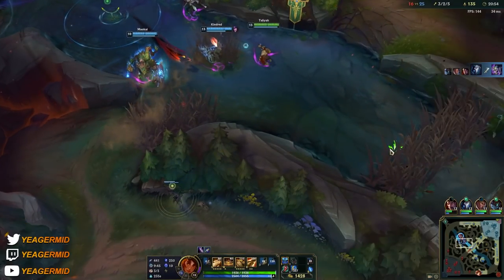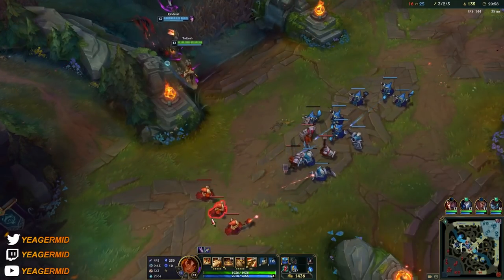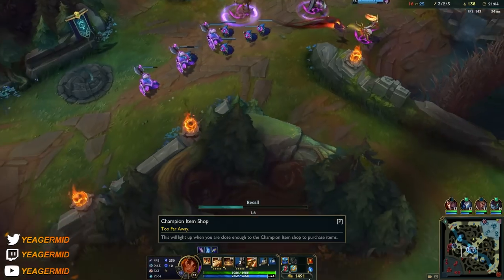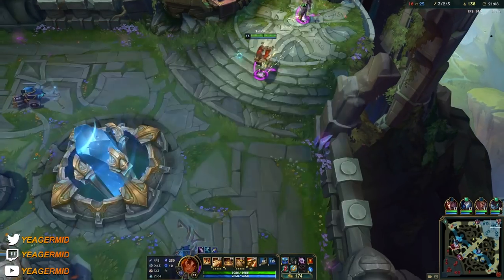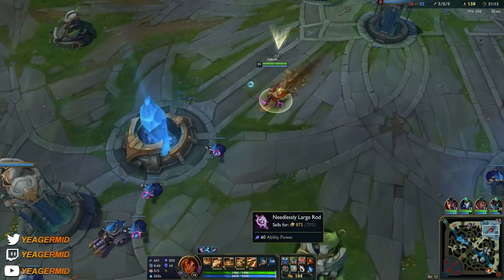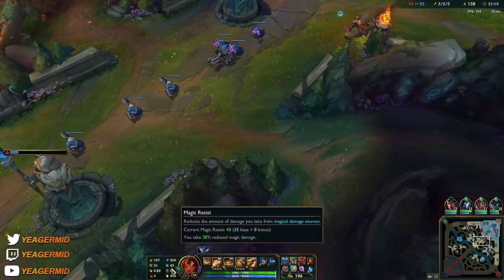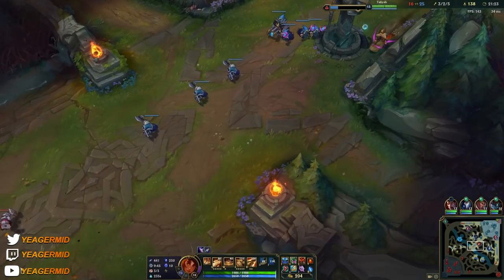We did secure the Baron, which is absolutely huge. We had a massive lead in the early game but threw it, so the game became somewhat even — but now that we have the Baron, we have the lead once again. I'm going to buy a large rod and build into the Death Cap. If it's really difficult for you to survive in fights, go for Zhonya's — you'll lose some damage, but it's a lot better than dying.